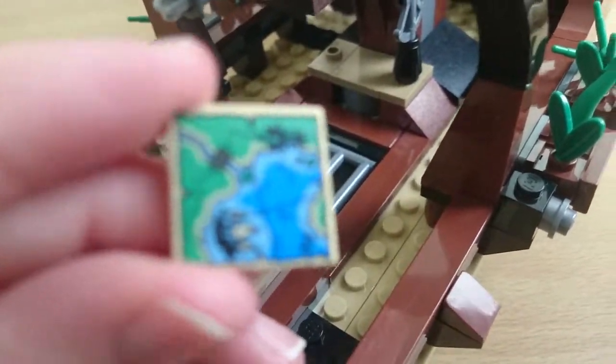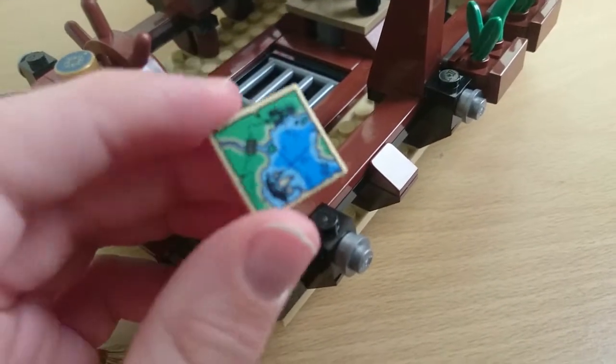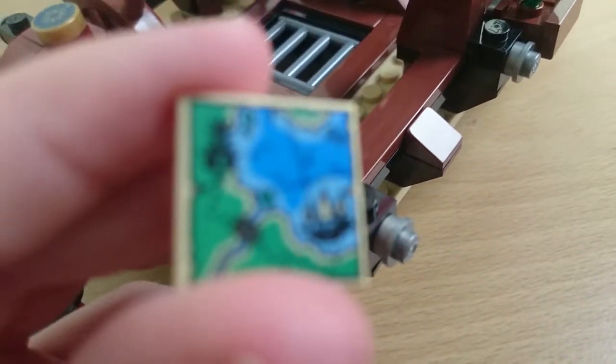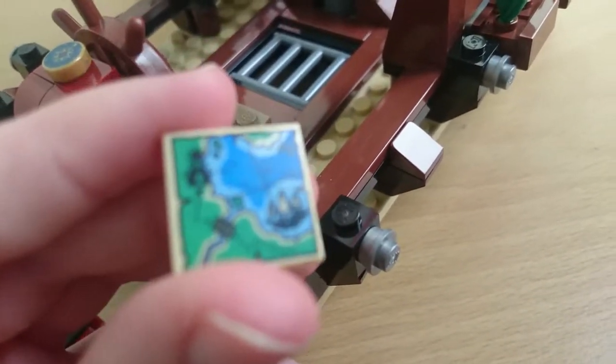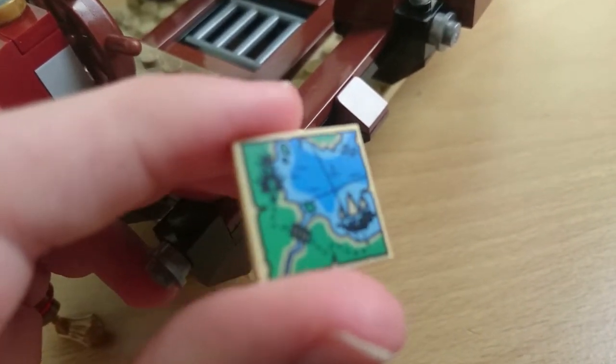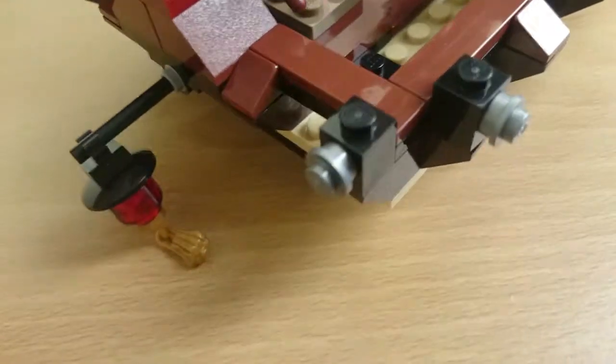So this is the map. It shows the Destiny's Bounty on its way to a fortress. You can see the little dots all the way across the sea — they have to get to the fortress. I'll put that back.